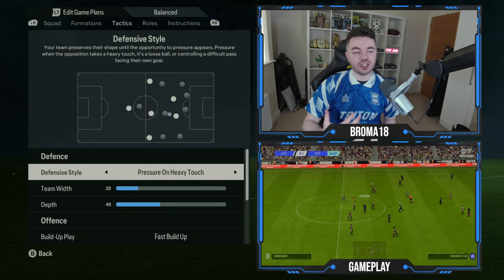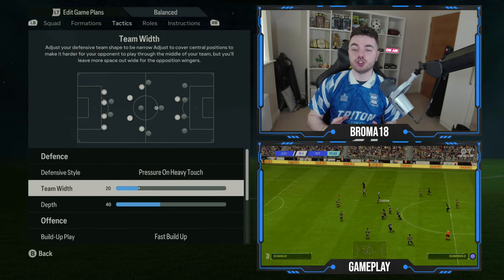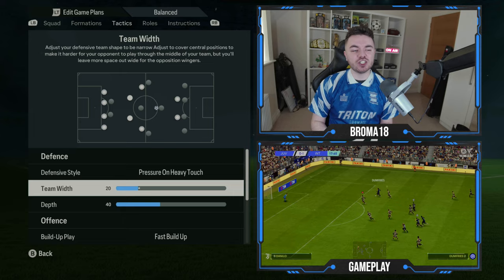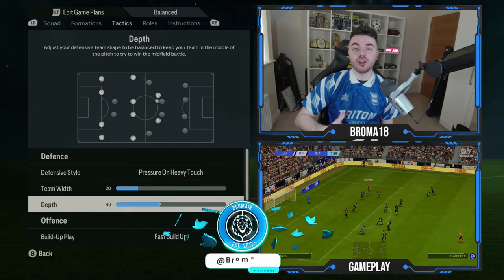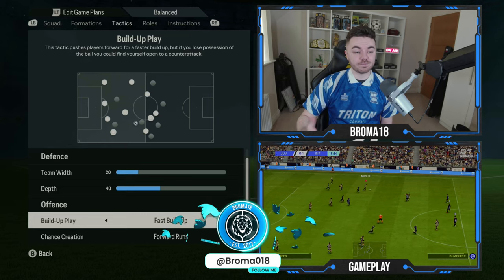In terms of the tactical instructions, starting off with the defensive style: press on heavy touch, and then the team width is on 20 making it very compact. The depth is on 40, giving you more of a mid-block but on the lower end of that mid-block.